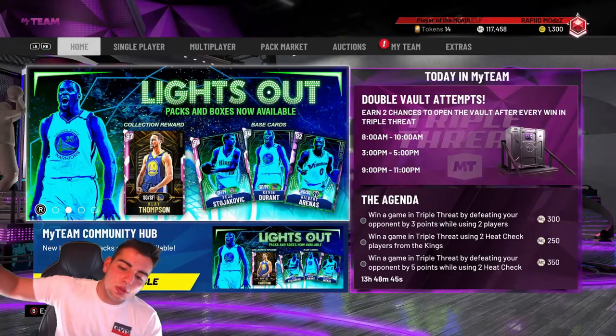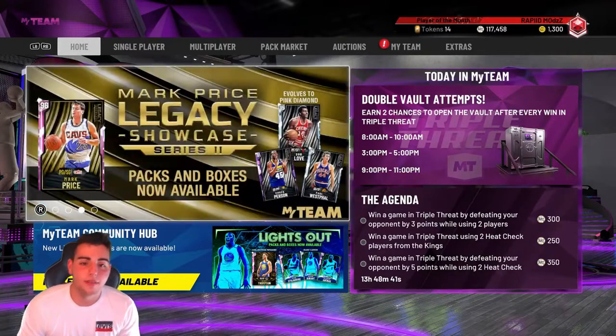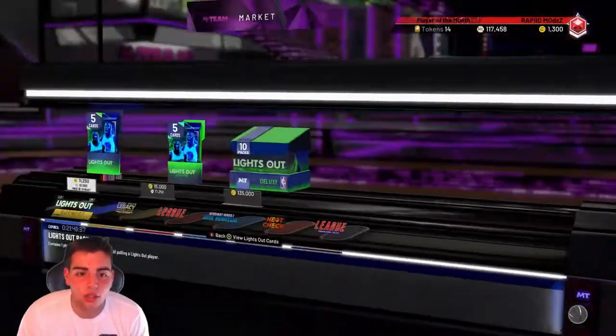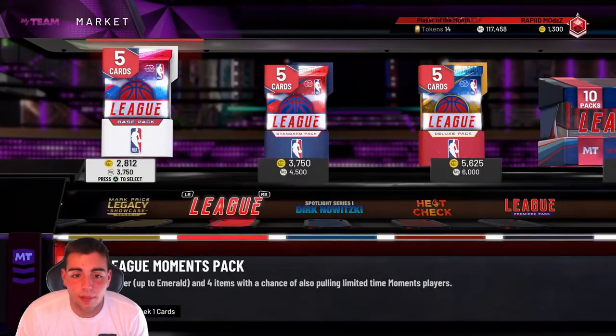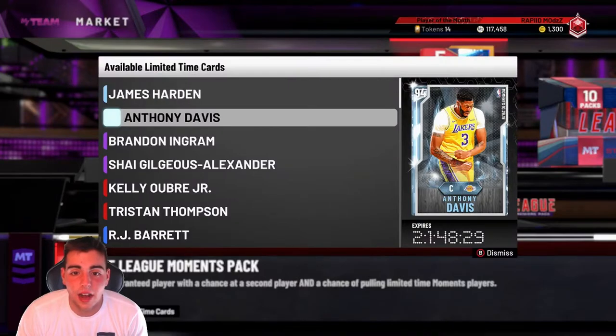Yo, what's good YouTube? It's your boy Buggs back on another NBA 2K20 video. Today it is 1 o'clock and it looks like they have just dropped new moment cards. It looks like they dropped the James Harden diamond — he dropped 59 points yesterday with, I believe, 9 assists.